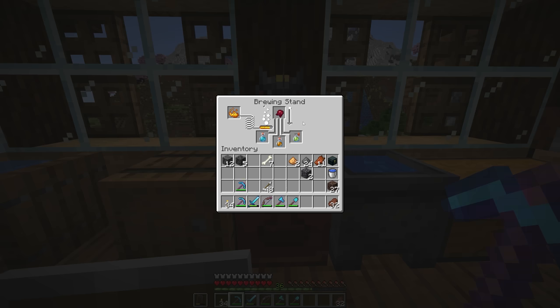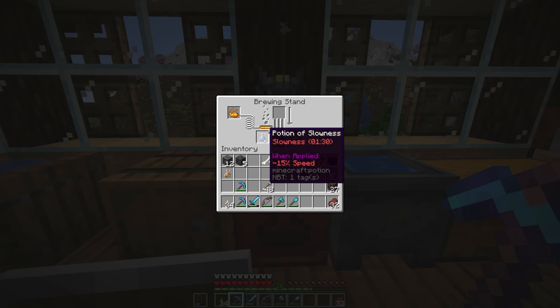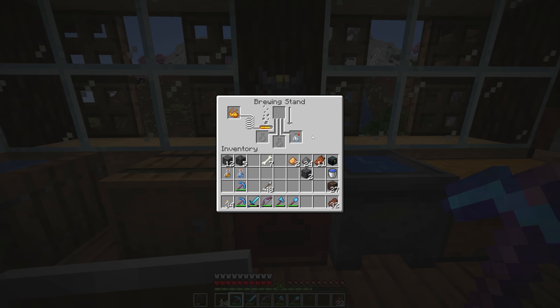Fermented spider eyes can be used to brew potions of weakness without needing nether wart — essential for zombie villager curing — but the other thing fermented spider eyes do is invert the effects of existing potions. I'm going to grab a potion of swiftness, a potion of fire resistance, and a potion of night vision. After putting the fermented spider eye in and letting it brew, two of these potions undergo transformations but one does not — there is no inverse of a fire resistance potion, no effect of fire vulnerability, so a fermented spider eye does nothing to it. The potion of swiftness is now a potion of slowness, and the potion of night vision becomes a potion of invisibility.